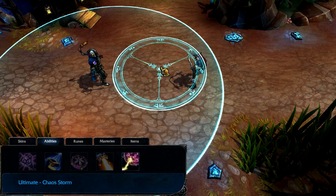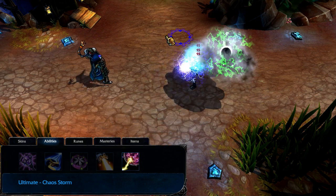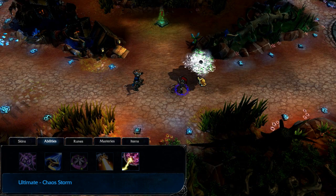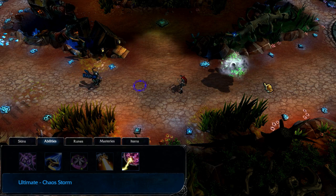Chaos Storm damages and briefly silences all enemies in an area, also leaving behind a storm for a few seconds that continuously damages every enemy around it. You can command the Chaos Storm to move to your cursor by reactivating the ability. As an ultimate, I rank it at levels 6, 11, and 16.